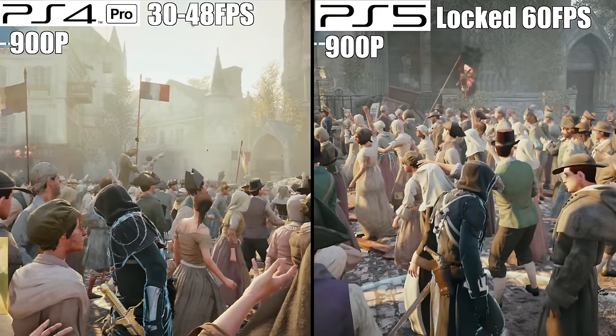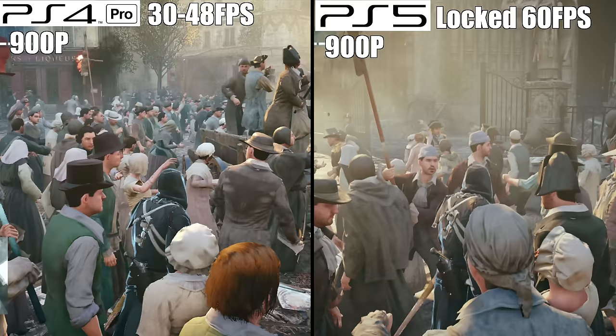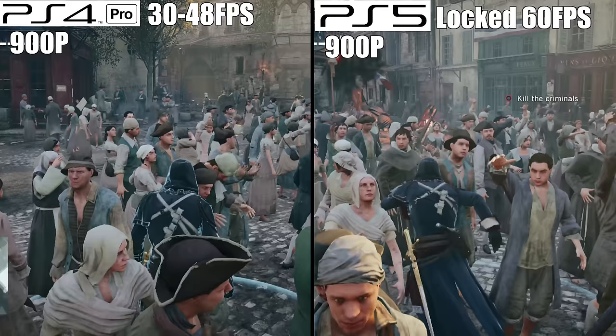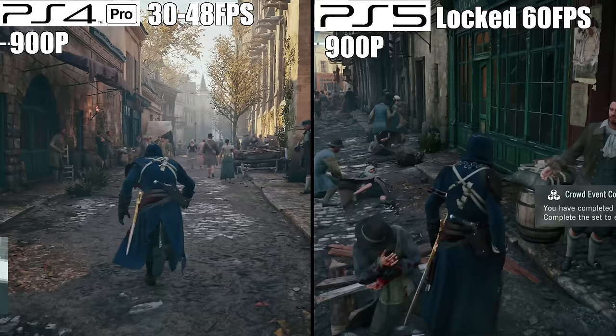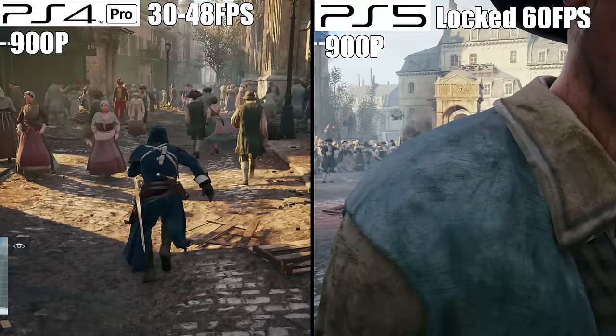In its original build, AC Unity was actually released with an uncapped frame rate. If you install AC Unity without downloading the patch, you can get the game to run at an unlocked frame rate — unfortunately it still runs poorly regardless, but we've got an ace up our sleeves. If you play Assassin's Creed Unity on the PlayStation 5 without installing the update, you can actually run the game at a locked 60 frames per second. Yes, a locked 60 frames per second — and boy does it look beautiful. Sadly, there's no 4K patch for the game, so you'll still be playing in 900p, but the increase in performance more than makes up for it.